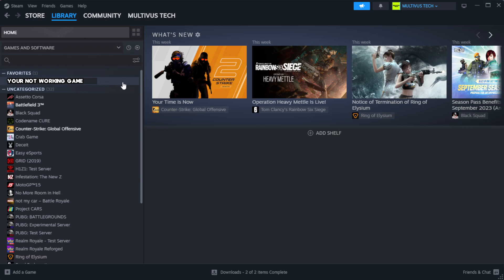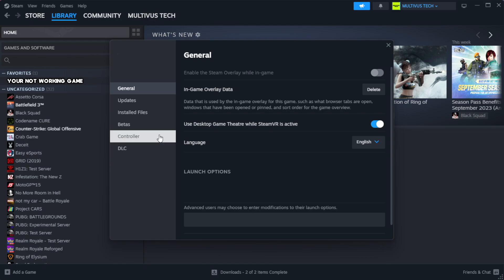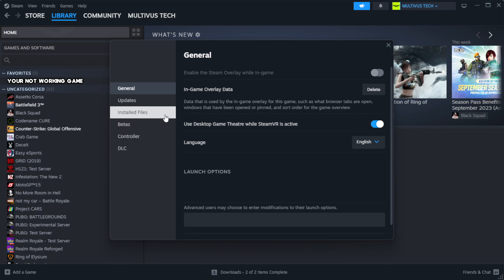Right-click your not-working game and click Properties. Click Local Files, then click Verify Integrity of Game Files.